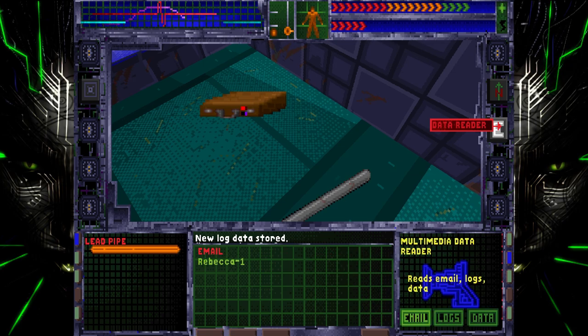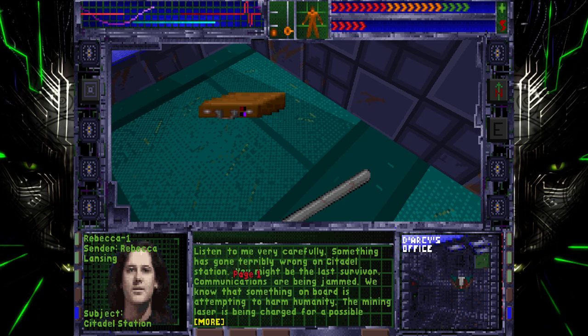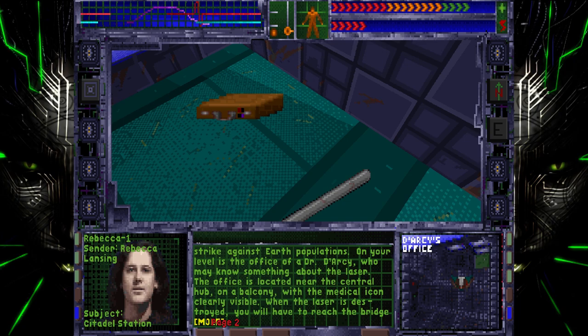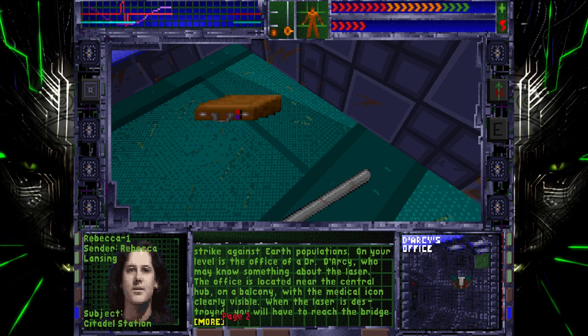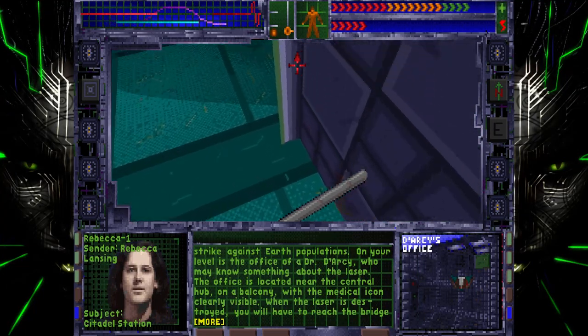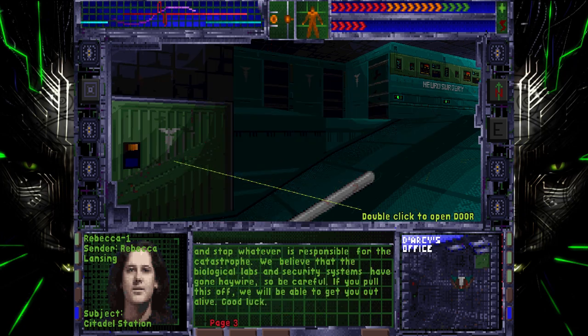I'm going to let you listen to this data log. Employee 2-4601, listen carefully. My name is Rebecca Lansing, and I'm a counter-terrorism consultant to Trioptimum. We're tracking a disruption on Citadel Station, something involving an onboard AI called Shodan. You are Triop's only contact on station. Communications are out, and there is evidence of biological contamination. The mining laser is charging for a possible strike against Earth. There's a man named Nathan Darcy who may know something about taking the laser offline. His office is near the central hub on your level. The AI is on the bridge. Once the laser is out, look for the source of the problem there. We know all about you and your friend Diego — pull this off and we'll clear your record. That implant you're wearing is military-grade hardware. Use it well. Lansing out.